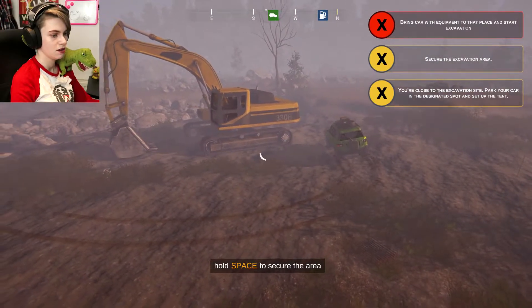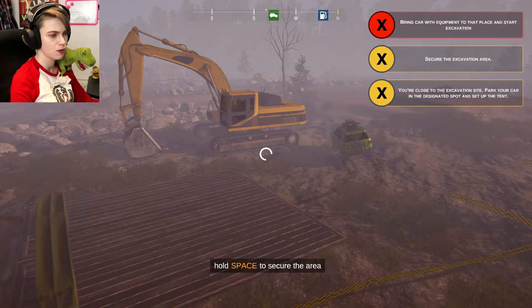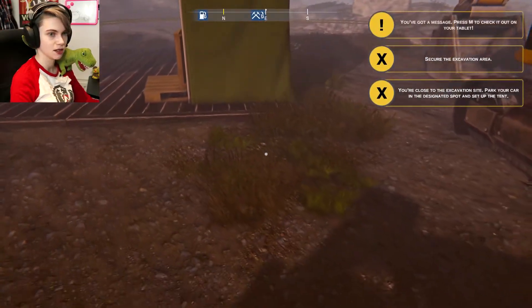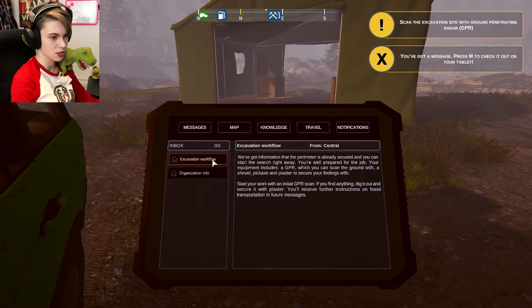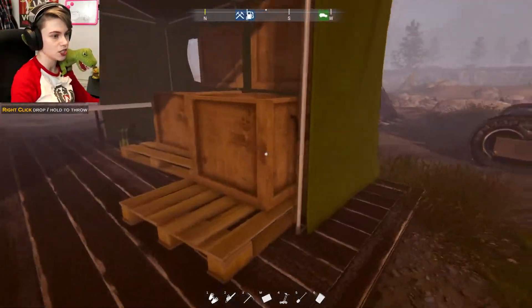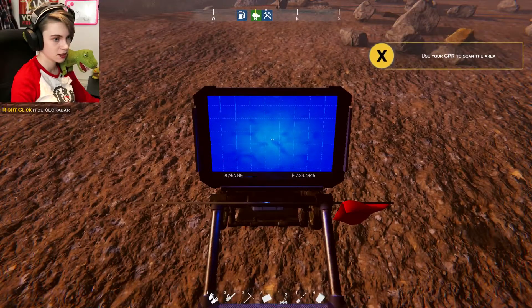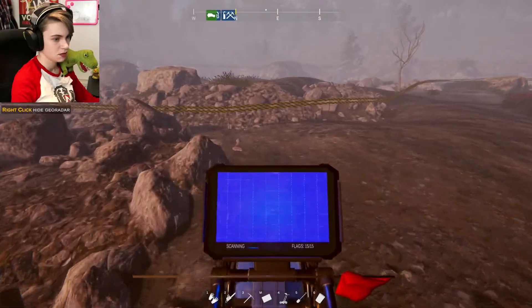Oh, flippin' heck — it does want me to bring the car down. Why did the road go up to the top and mislead me? Can I go through the water? Probably — that's a puddle and this is a 4x4. We bring the car to that place. Once we put the car specifically there. Secure the area — we've set up our little tent. We've got a message: we've got information that the perimeter's already secured and you can start the search right away. We've got a GPR to scan the ground.